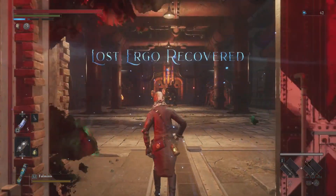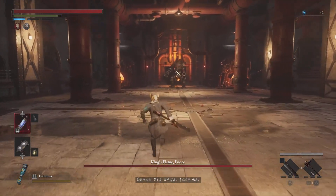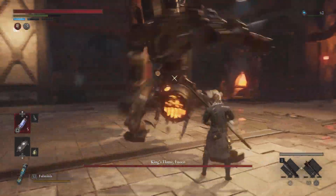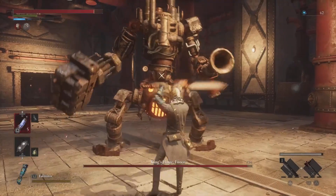How to defeat the King's Flame Boss, Fuku. Fuku is one of the main bosses in the game Lies of P. He is located in the Vinigni Factory Control Room. Here's how to prepare for and handle the battle.